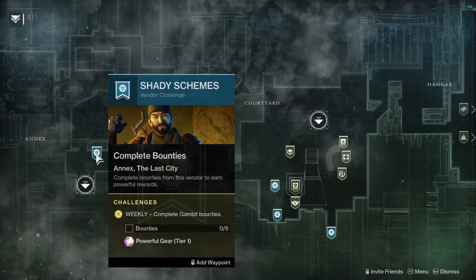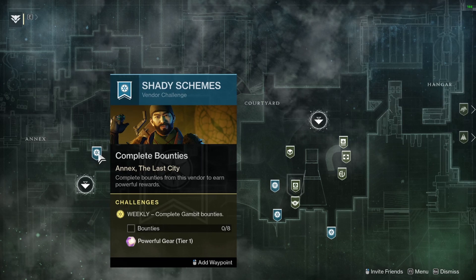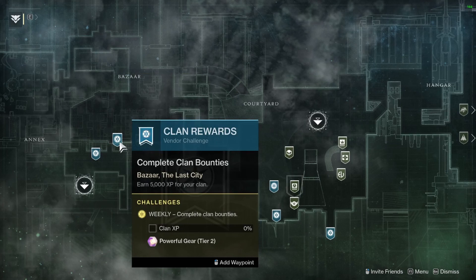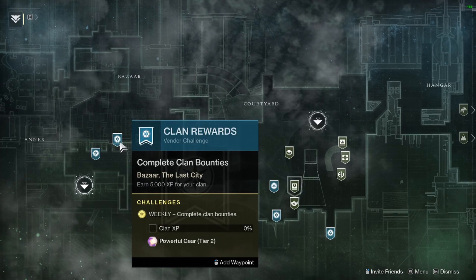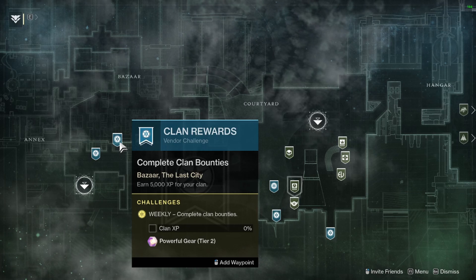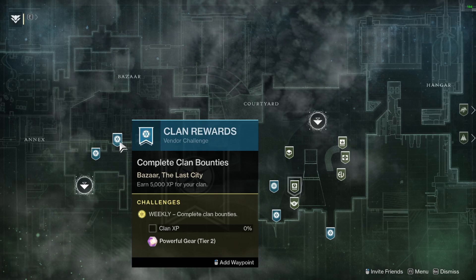The last powerful reward you want to pick up is going to be your clan reward — it's just your clan XP that you put in. You do not want to grab the Gambit clan reward, the Crucible clan reward, or the Nightfall clan reward. Those you want to save until you're absolutely at the end of the week or you're done doing your power grind on all the characters.